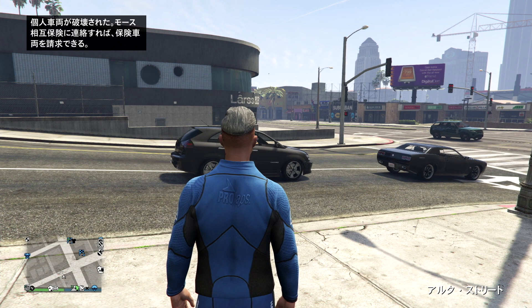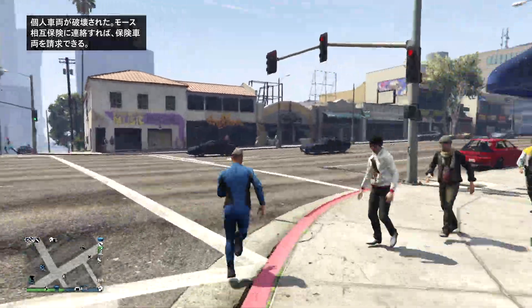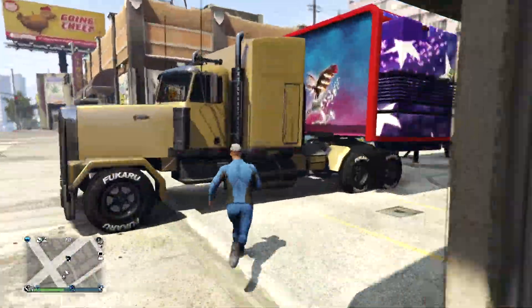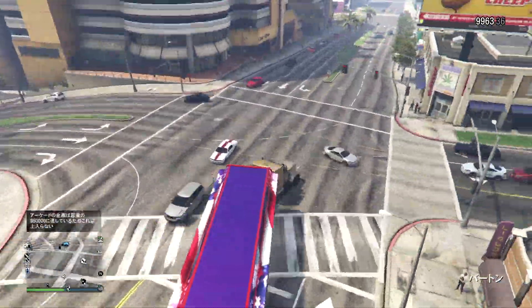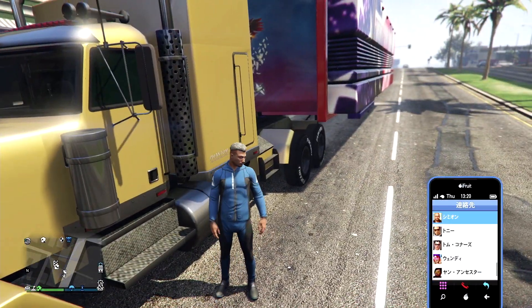犠牲車両は破壊する必要があります。コピーする手順には必ず破壊する手順が必要となりますので、ついでに自滅もして手配度を消してしまいます。今回は普通にお金稼ぎ目的ではなく、単純にこの車が好きでいろんなカスタムを作りたい場合、さらに自分の好きなナンバープレートを移す、しかも売ると100万ドルぴったりになる、というのが今回の動画の内容です。では整備士でカリン車を要請します。